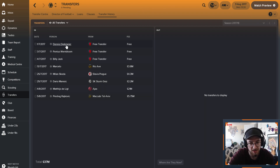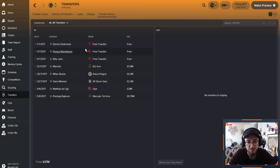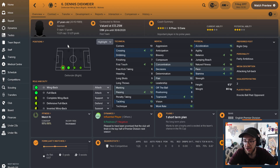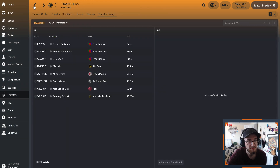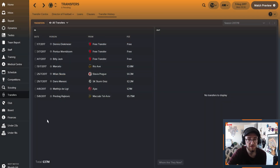Dennis Dirkmaier - I think that's how you pronounce that name, please help me out in the comments below. We have signed this guy on a free transfer, and as you can see, he's already starting to improve in some really good areas this season. He is going to be our right wingback. He's so fast, he's got great crossing. On a free transfer, I'm not going to complain about that whatsoever. We wanted to get some covering for Matt Doherty at right back because he's not quite as good as Dennis. He's so fast and he's got the stamina and work rate as well.